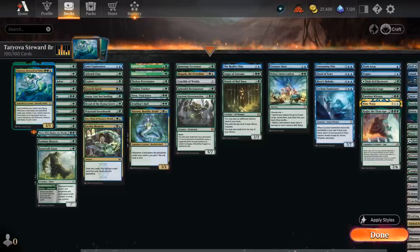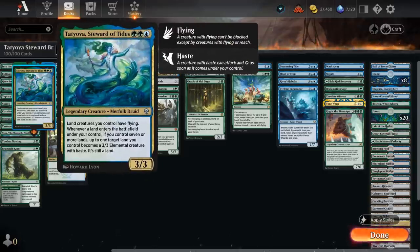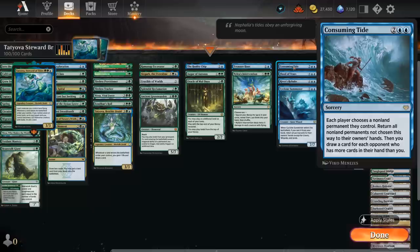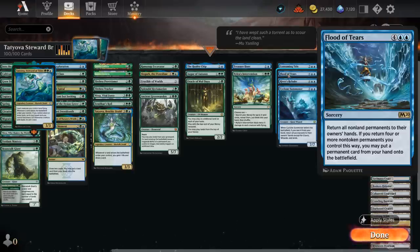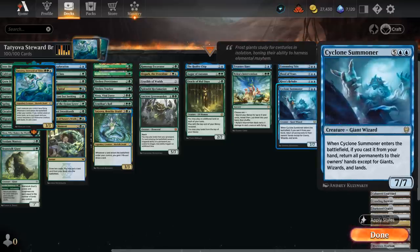We don't have a ton of interaction in this deck, but we can make a lot of mana and turn some of our lands into 3/3 creatures. Having almost one-sided bounce effects to bounce the entirety of the opponent's board back to their hand is incredibly powerful. At four mana there's Consuming Tide: each player chooses a non-land permanent they control, then all non-land permanents not chosen this way return to their owner's hands, potentially drawing a card as well. This does not bounce our lands back to our hand, which means we can keep all the 3/3s we animated with Tatyova. Flood of Tears also bounces all non-land permanents, so we'll keep all those 3/3s on the battlefield.